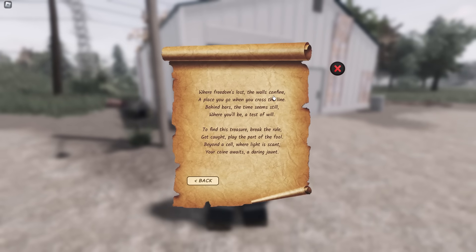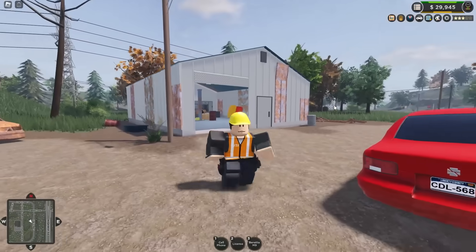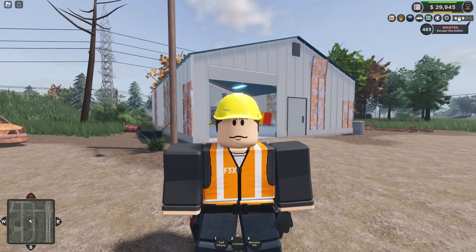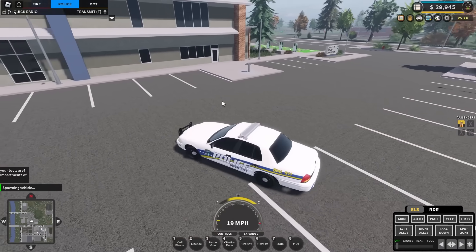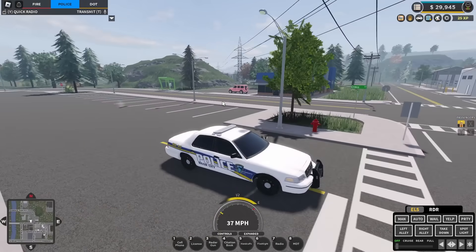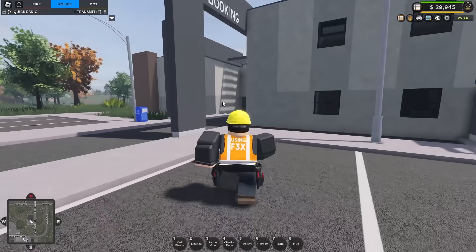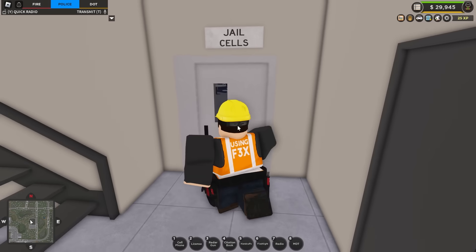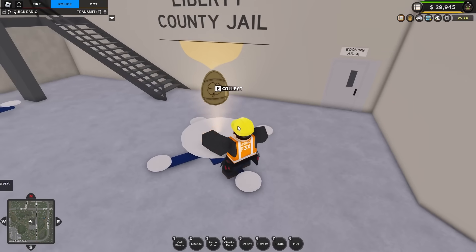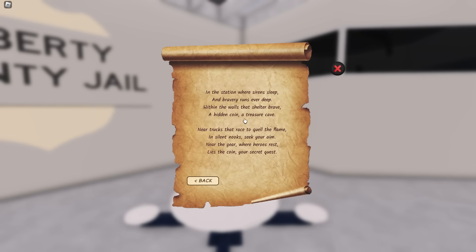The next riddle: 'Where freedom's lost, the walls confine — a place you go when you cross the line.' This is talking about the prison. To actually get into the prison, we need to join the police department team. For that, we need to wait for our wanted level to clear or pay it off at the police station front desk. Run outside, spawn a car, and head back to the prison, which is not far from the station. Run inside the main section of the prison right into where the prisoners are, and over here on top of this table is the next coin. Collect that — we only have three more left.